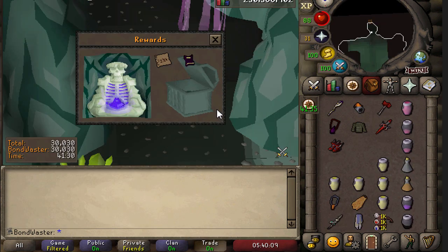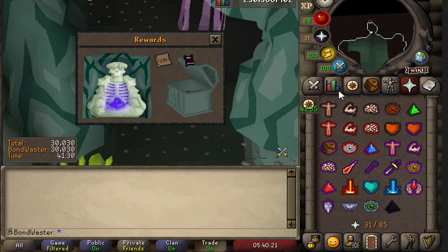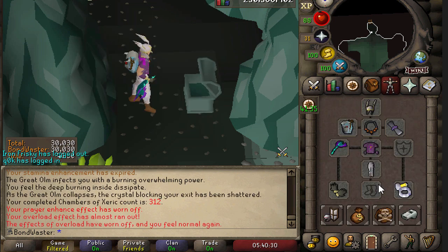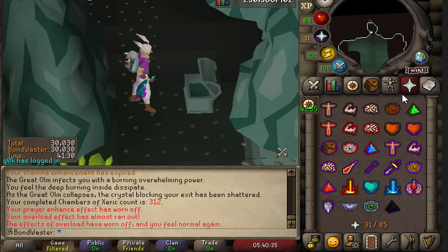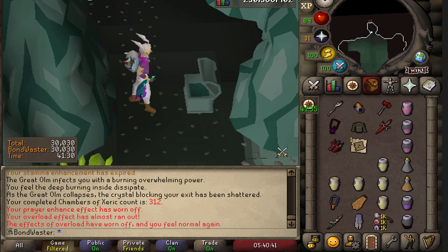That's actually pretty good. I got a Duplicate Dex Scroll. Come on. I would have rather had Augury. I guess it's not the worst drop in the world. I guess I can drop it to my main, get some nice bonds out of it - 60 mil. But I want a unique. Two Dex Scrolls. Two Dex Scrolls before Augury. At least I have two Dex Scrolls and not two Arcanes - that'd be kind of rough.